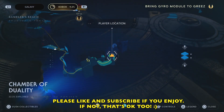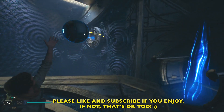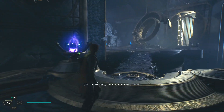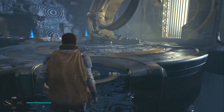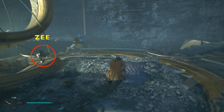This puzzle looks like it could be easy, but it actually kind of stumped me for a little bit. So let me go ahead and show you what I did in order to solve this puzzle. We're going to use L2 to grab these blue orbs and put them in these pedestals here, and it will create a bridge for us to go ahead and meet Z.